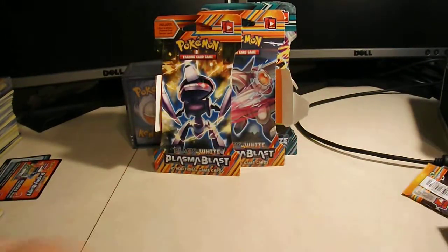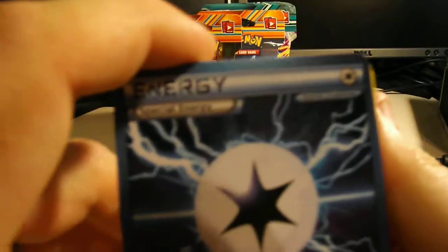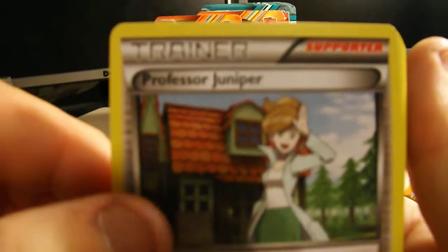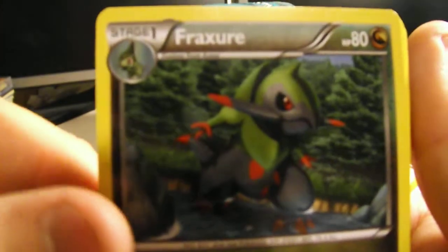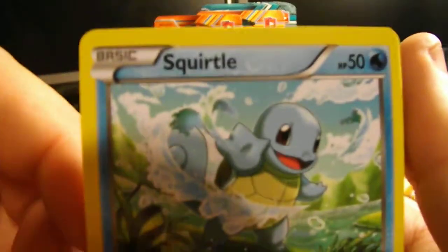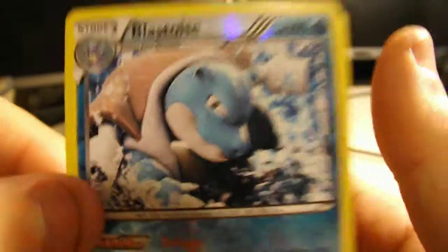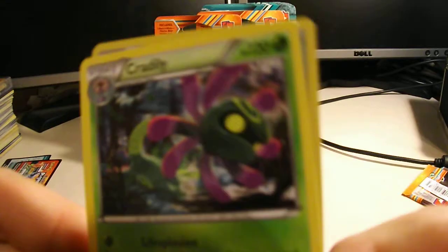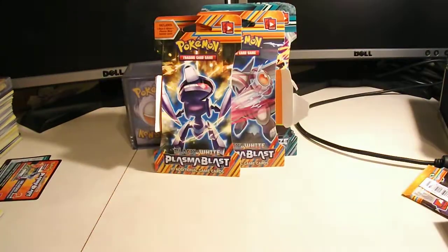Last pack. Alright, we've got Plasma Energy, we've got Professor Juniper, Fracture, Axu, Machamp, Bagan, Squirtle, Teddy Ursa, Blastoise Reverse Rare Holo — nice. And my regular Rare is a Krillily, very sweet.